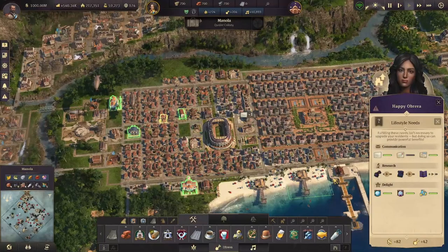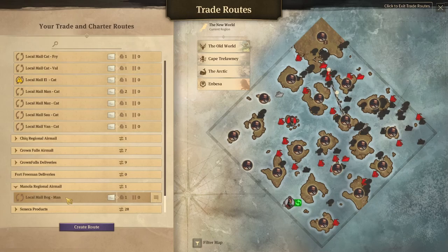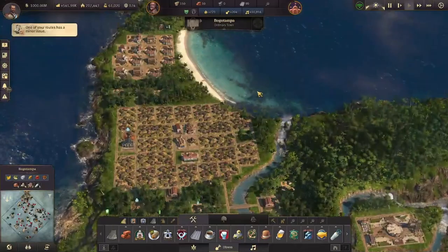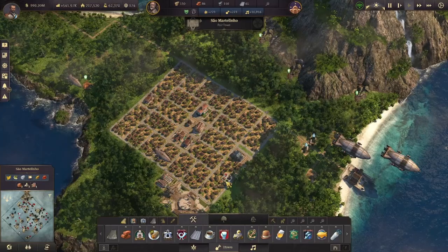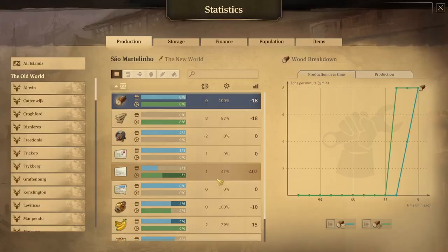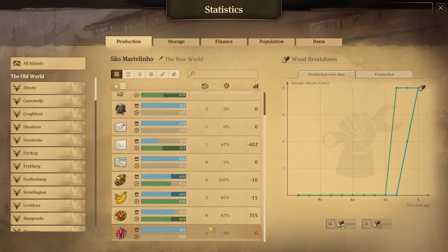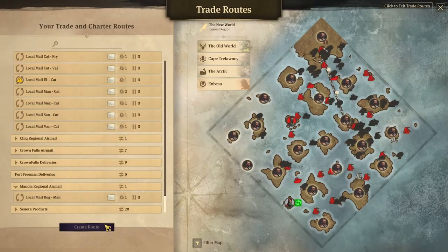What we did in the old world we have to do in the new world. This island here needs regional mail — we are consuming six regional mail. We have one regional mail route going to Manola, and it's from Bog. Bogotampa is making only two mail it can ship — it's making four, consuming two. So we built another settlement in the new world. This island is producing three mail and consuming two, and it can produce a total of seven once we get citizen needs like ponchos under control.